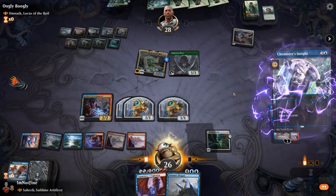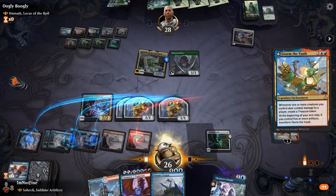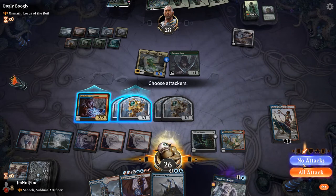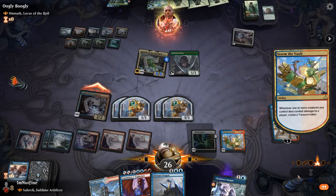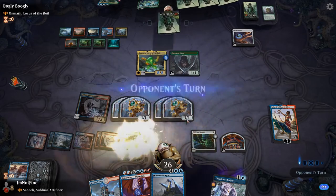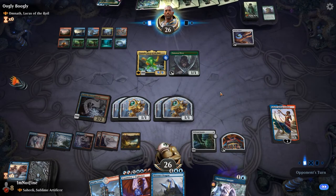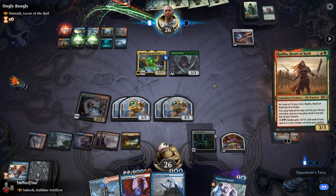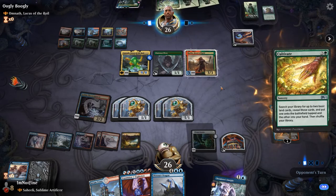Let's see what we draw — maybe we want to copy something with Expansion/Explosion. We'll flip Storm the Vault. We swing with the Electromancer because we'll never block with it. We create a Treasure, flip it, and now we can copy the Chemister's Insight on their turn. Or just play Chemister's Insight and then flip the Primal Amulet and have a huge Expansion/Explosion coming down.